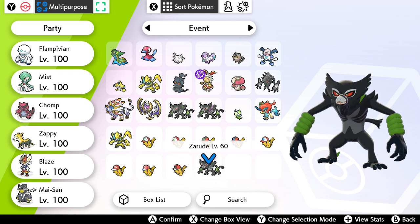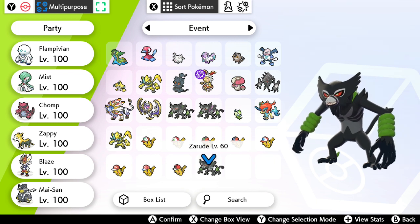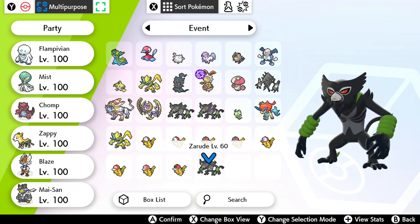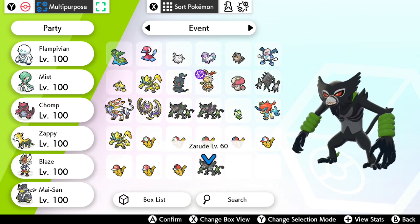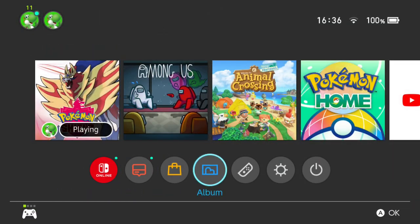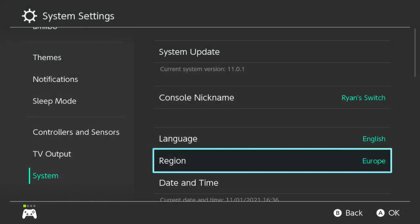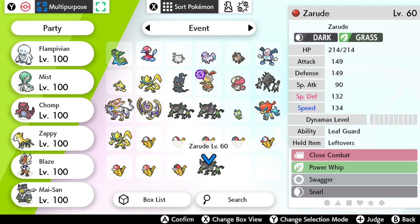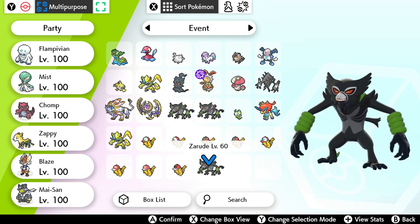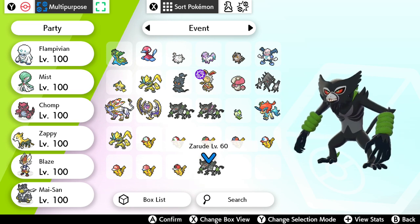That's literally it, and that's how you get yourself a Zarude in Sword and Shield. I think it's EU exclusive, this code, so you can try it, but you can always log into the Nintendo Pokémon site on the UK version. I recommend once you claim it, set your region to Europe just to be clear. Sign up to the newsletter, enter the code, and it should work. Thanks for watching — if it doesn't work, I'll probably do a giveaway anyway. If you enjoyed it and it helped you, please give it a like and subscribe to the channel!